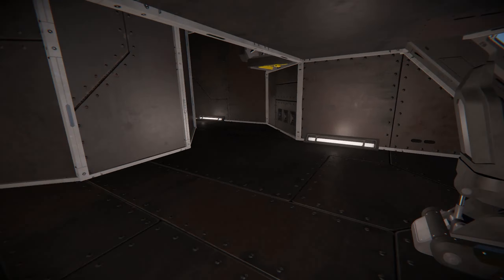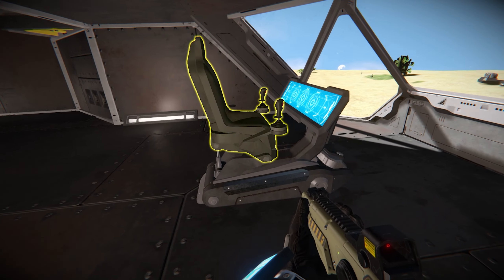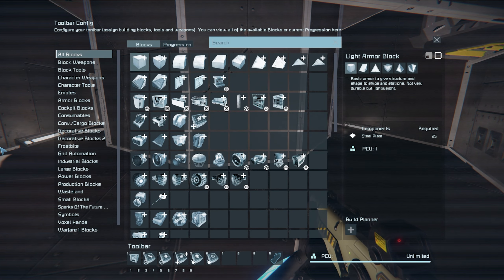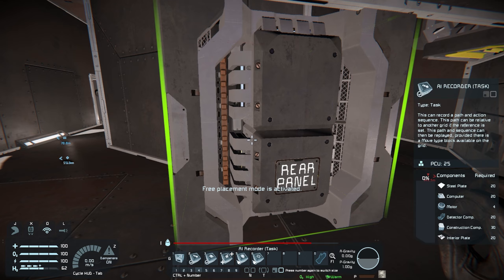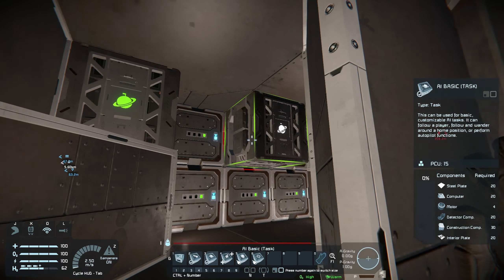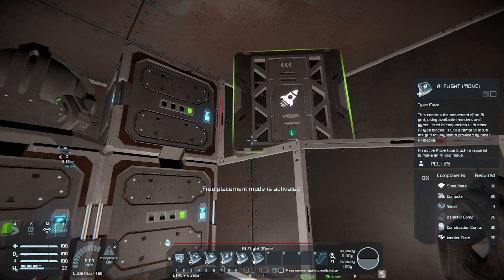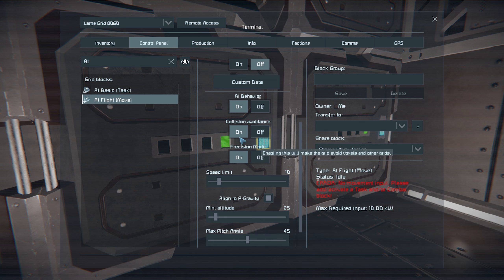We're going to make this thing follow us. What I'm going to do is hop in here and grab our modules and see if we can actually get this thing working. We're going to grab an AI basic and an AI flight module and place these down in the correct orientation. See this button right here? That's called collision avoidance.